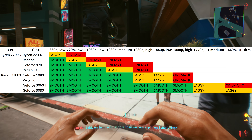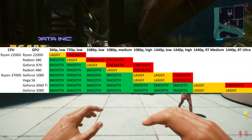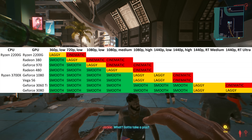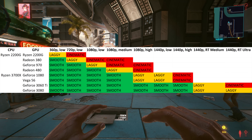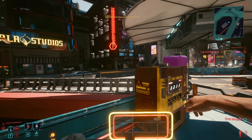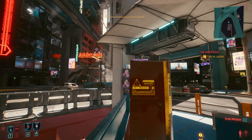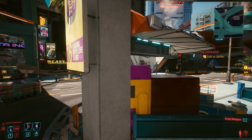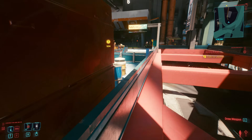The testing was done rather unscientifically — I'd run about the place, shaking my head around and judging how playable it felt. I understand 60 FPS is the generally accepted standard, but below that can still be playable and at some times preferable, especially if it allows for a laggy but coherent picture rather than a smooth but blobby mess, which is often the choice you'll have to make when gaming on slower graphics cards.